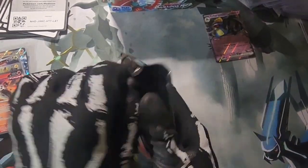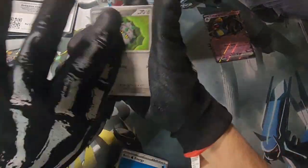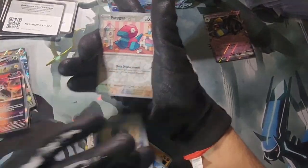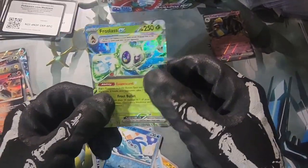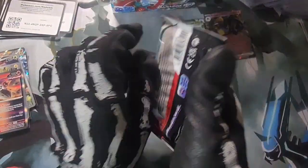There we go — Garchomp, give us the luck! Water energy, Ferroseed, Gible, Blitzle, Poryon, Mantyke, and a Frostlass EX — there we go, not too bad. Stacking up EXes now, onto the next one, trying to fly through these.